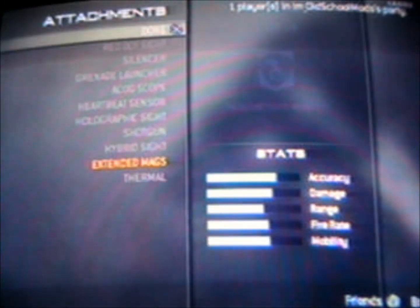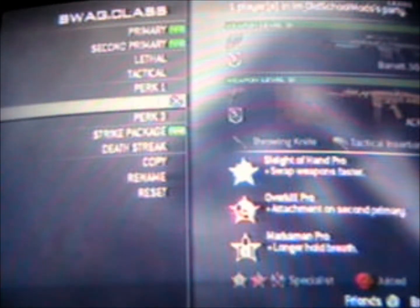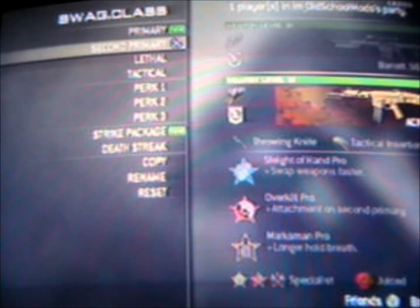The only thing you can change on the god mode class is the secondary gun. If you were to change anything else — any attachments, anything but the secondary primary — you will lose god mode and it won't work anymore. These are all the classes you get.